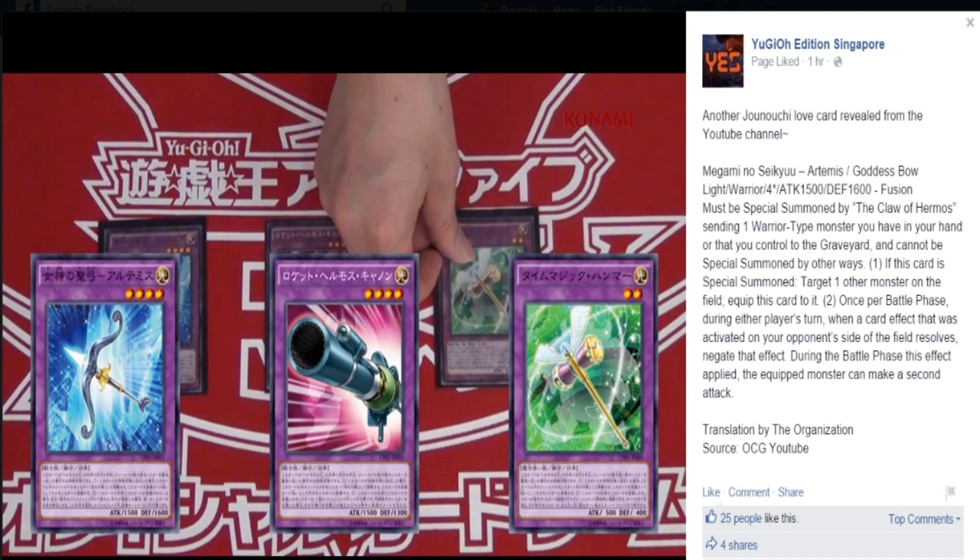Now, it can only be special summoned by the Claw of Hermos by sending one warrior-type monster to the graveyard. And in other ways, if this card is special summoned, target one of the monsters on the field and equip it to it. Once per battle phase during either player's turn, when a card effect activates on your opponent's side of the field, you can negate that effect during the battle phase. If this effect is applied, the equipped monster can make a second attack.